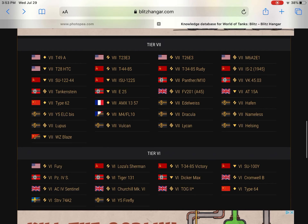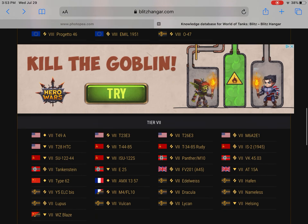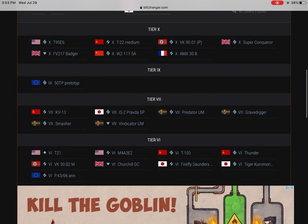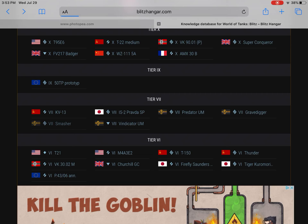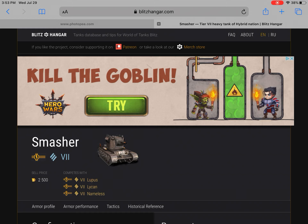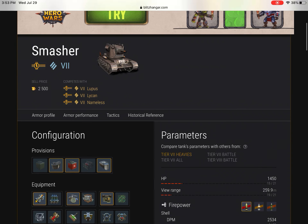Coming in at number three — this one, you knew I'd make the list. You know it. You hate it. The Smasher. Yes, of course. How can you not have a top five best of something and not have the Smasher on it, unless it is only tech tree?